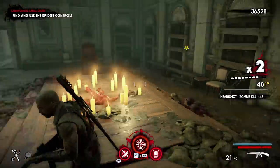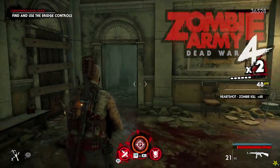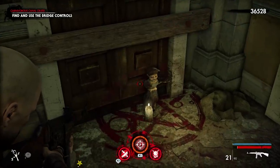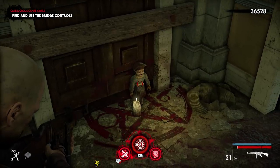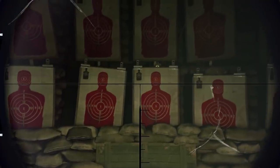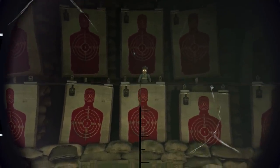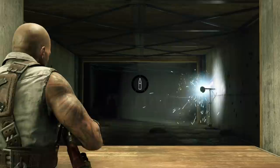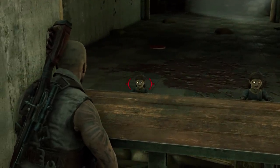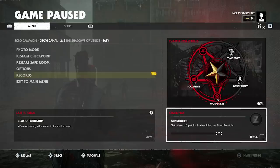As you travel throughout the zombie-infested world in Rebellion Development's Zombie Army 4, you will come across many Easter eggs including the return of the possessed dolls, who tend to show up when you least expect it. But my favourite Easter egg tied to these demonic little characters only happens when you pause the game on PS4 and PS5, as roughly every 30 seconds or so you can hear creepy sounds coming from the controller.